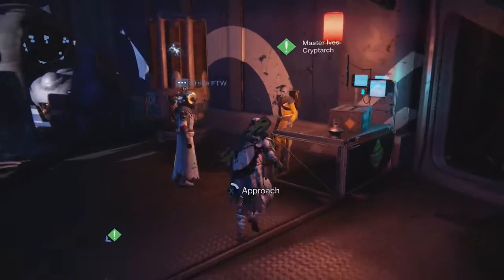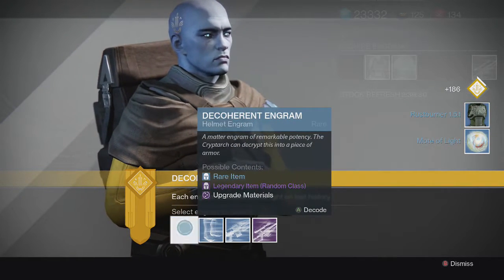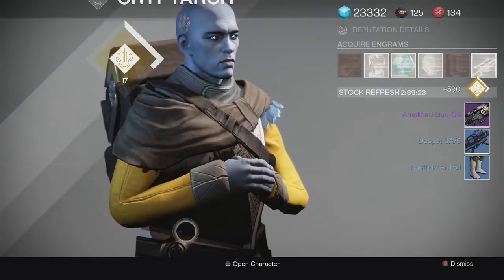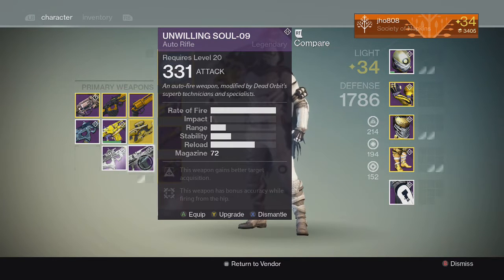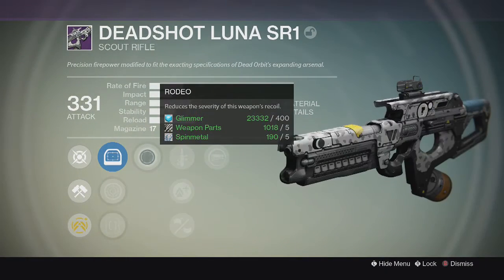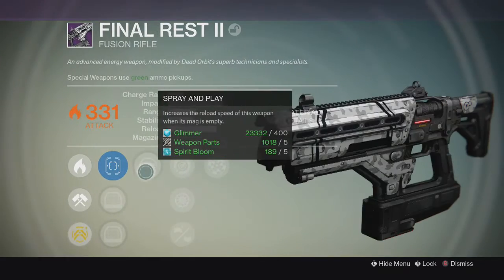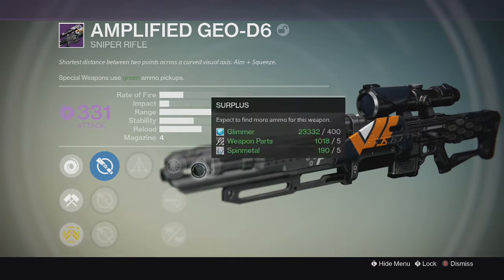Opening up some engrams now and taking a look at what we got. The Cryptarch is at your disposal. Got a bunch of blues, only one legendary engram. For the legendary special weapon we get an Amplified Geo D6 sniper rifle. We got this Unwilling Soul with zero impact pretty much, Hidden Hand and Hip Fire perk. Dead Shot Luna with increased reload speed when the mag is empty and Rodeo — not the greatest perks. A fusion rifle with Rangefinder, Spray and Play; sniper rifle with Surplus and Triple Tap — not a good perk.